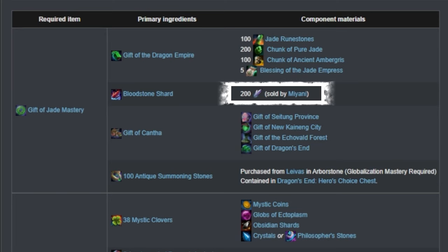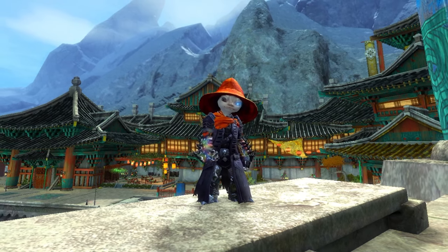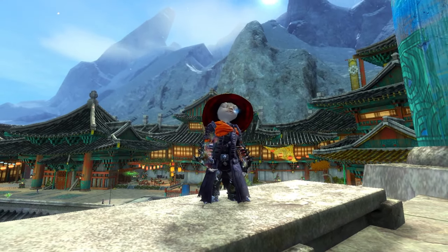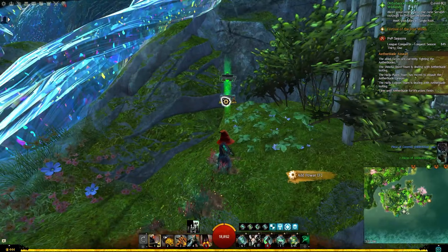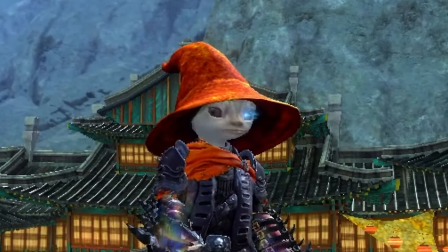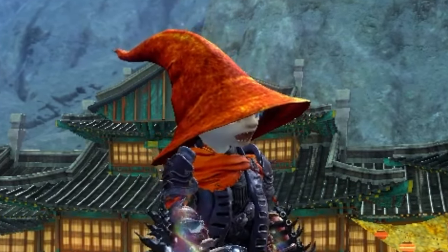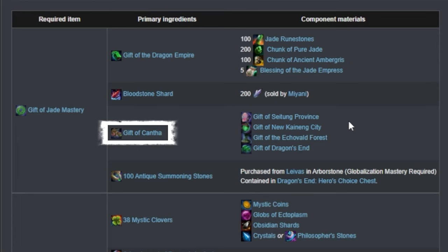The Bloodstone Shard is purchased from Miani, next to the Mystic Forge in Lion's Arch, for 200 Spirit Shards. The Gifts of Seitung, New Kaineng, Echovald, and Dragon's End come from two methods. The first method is to simply do Map Completion. If you have already done Map Completion and need an additional set, you can light all the Jade Lanterns in a zone to get another one — this then resets the lanterns and you can do this as many times as you wish. If this is your first Gen 3, you will most likely be using the gifts you got from Map Completion. Just combine those four map gifts and you'll get the Gift of Cantha.